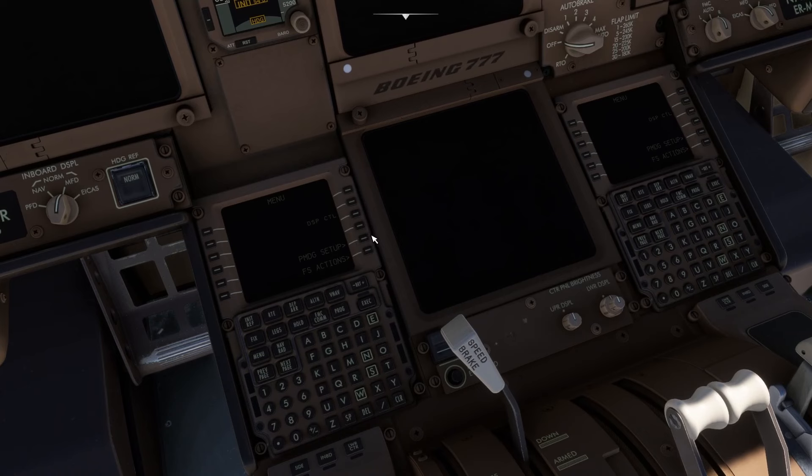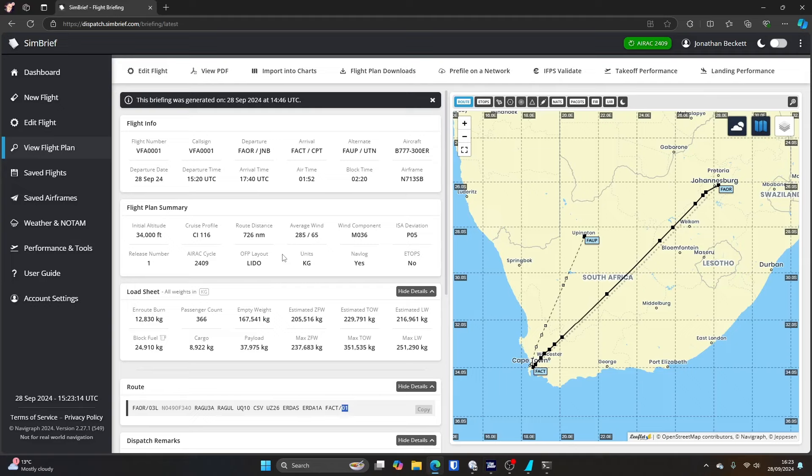Then we can go down to the FMC. In preparation for the flight, I've gone and taken the liberty of creating a flight plan in SimBrief, which will shorten up our process to get from Johannesburg to Cape Town. We can see we're taking off runway 03L, doing the RAGU-3A standard instrument departure, and then doing the ERDA 1A standard terminal arrival route into Cape Town, landing on runway 01.